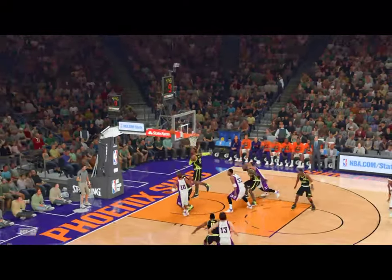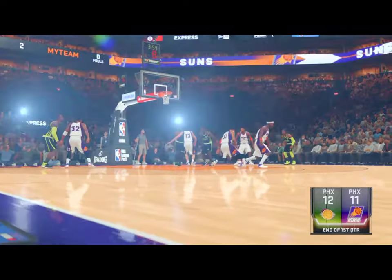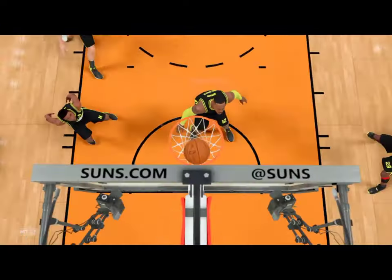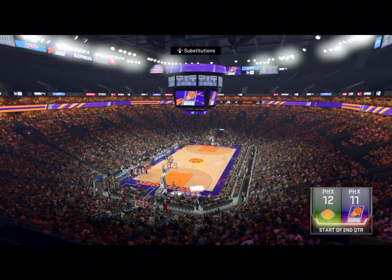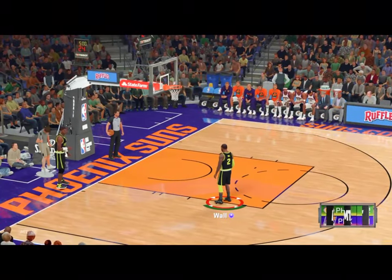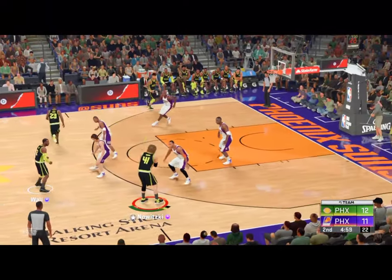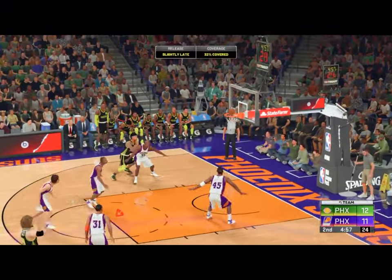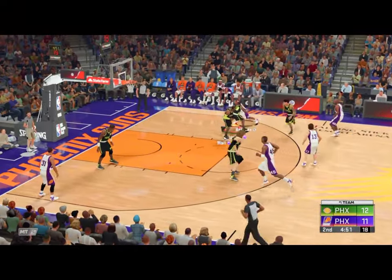The second quarter is about to get started. Some good action in the books as we get back to the game. From what we've seen from Phoenix — pounding the boards is one way to gain an advantage. They simply owned the glass in that first quarter. If you get physical out there, you can control the glass, and that helps you control the pace of the game.